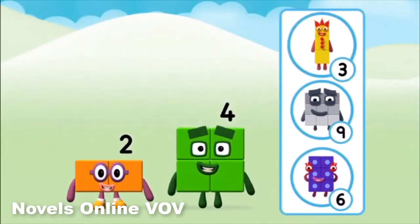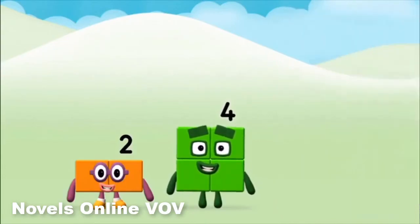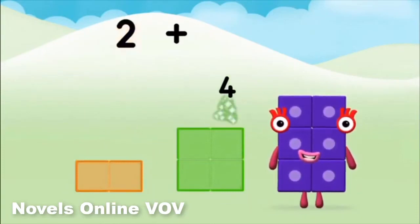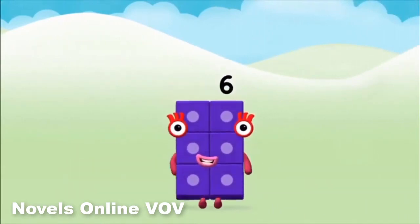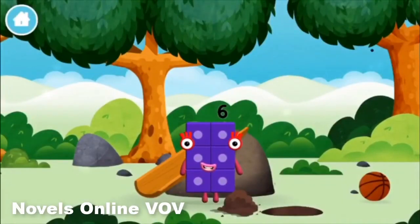What number block can you make by adding these two together? That's the correct answer! Can you add the number blocks together? 4, 2 — 2 plus 4 equals 6! Well done! You made number block 6! You made a new number block!